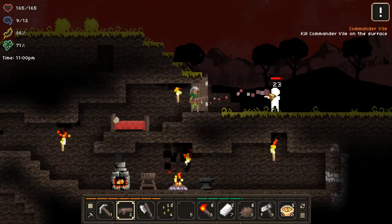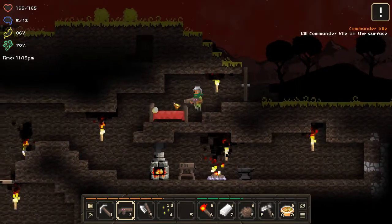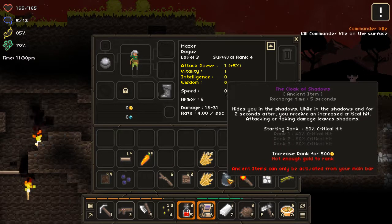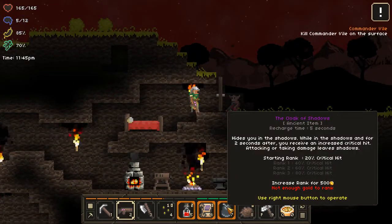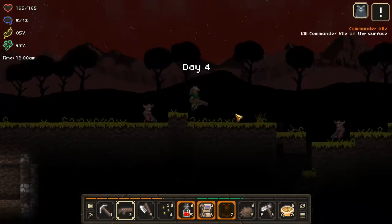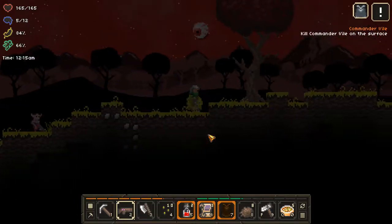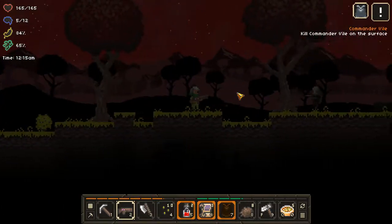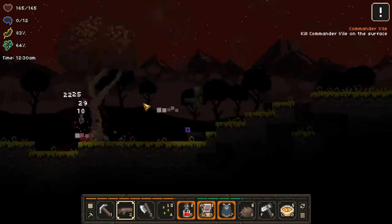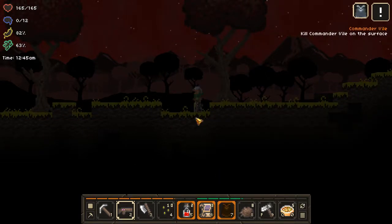Let's test this out — we got a zombie, huge difference right off the bat. We've got to find Commander Vial, so let's get our hot bar set up. If I open the door he can't see me — it's fantastic. Commander Vial is a character who lives on the overworld. I love having the stealth armor — our attack was a lot higher, though it does have a five-second cooldown.